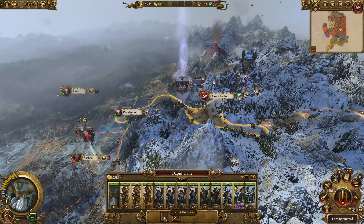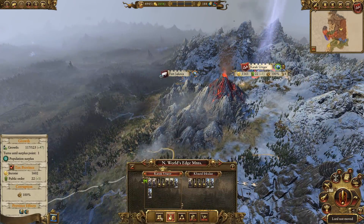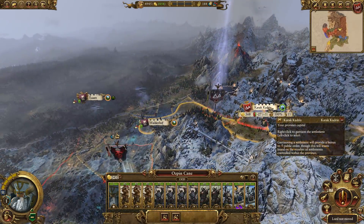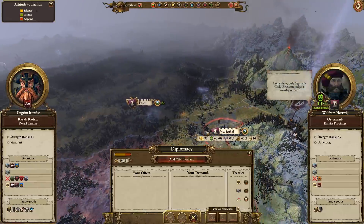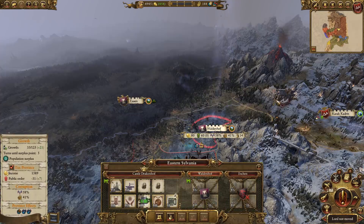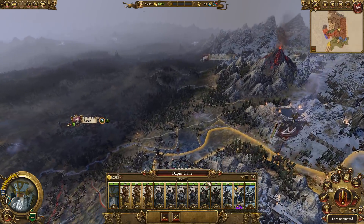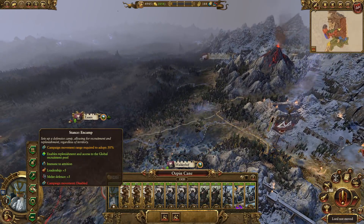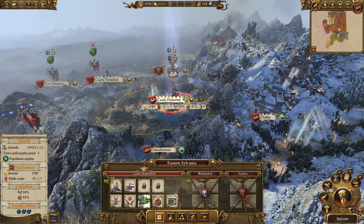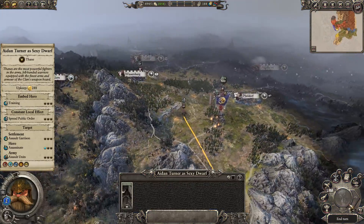How many turns do we have for that gold mine? Two turns. Do we have a military alliance? You're not at war with the vampires, so I think what we're going to do with you is just sit there for the moment, just in camp, and we're just going to see if we can hold the line just for a little while.